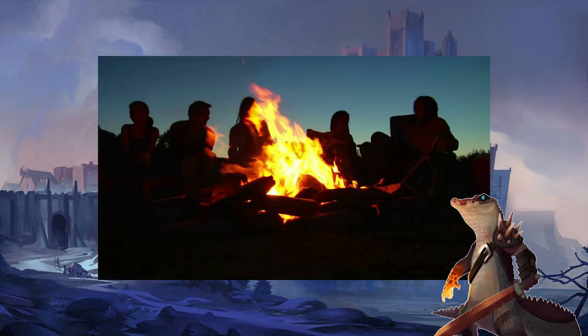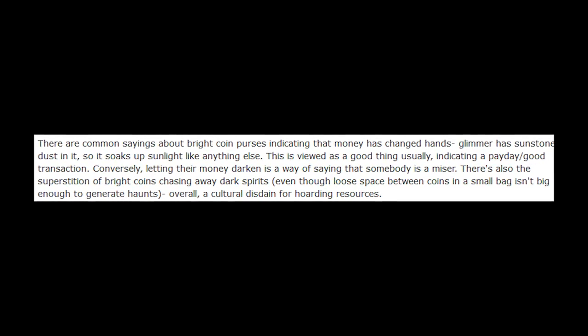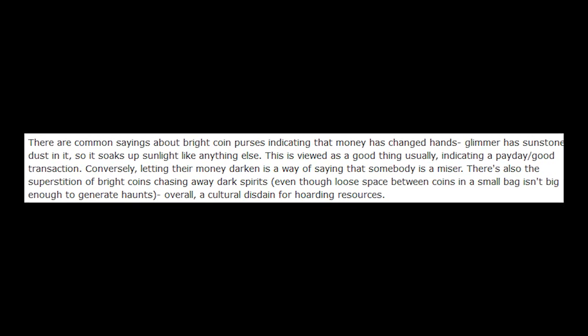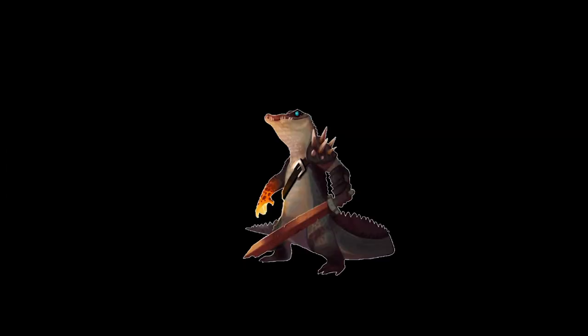Naturally, anything with heritage will have a plethora of stories behind it. It's said by the Sunstone people that a purse that glows belongs to a person whose money trades hands a lot, and one that does not glow hides away in the darkness like an enigma. The reason being is that the stone, as we know, absorbs and re-emits light — exposing the coin naturally increases the glow. Therefore people who trade a lot will have more glowing coins.